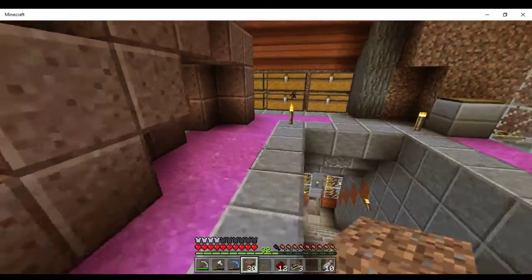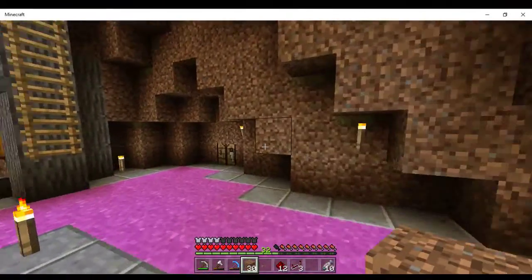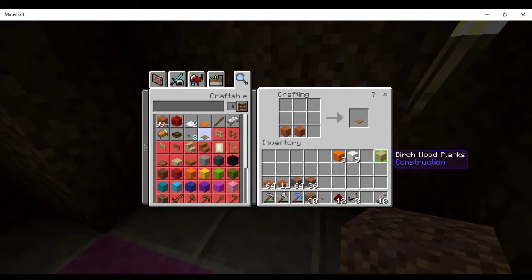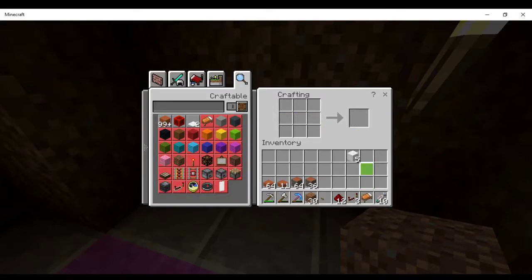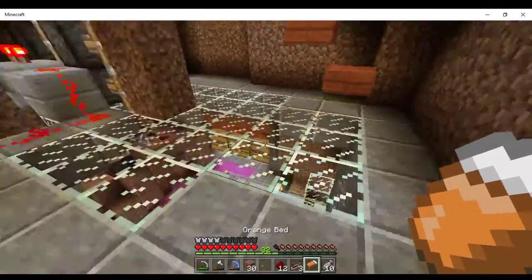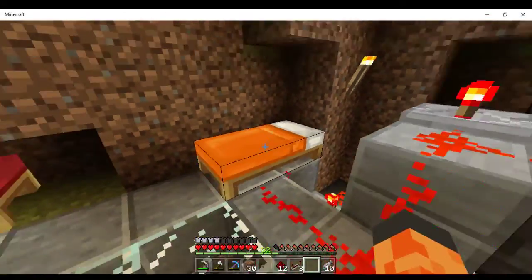That's going to be that, and then we just need some wood. Let's grab this wood here — yes, I do have wood in my inventory, but that's going to be used for something else. Boom — an orange bed. Perfect. And that's just going to go there. Isn't that a gorgeous color orange? I love that color orange.